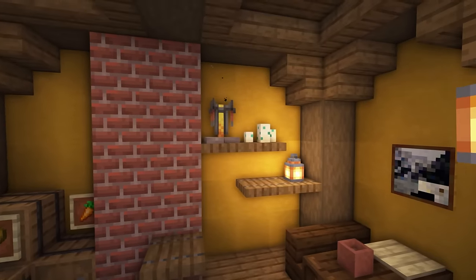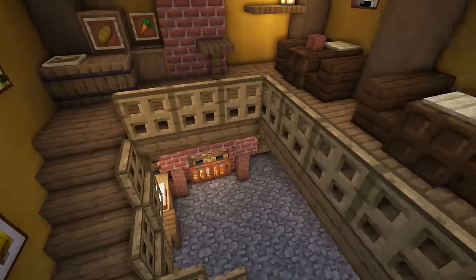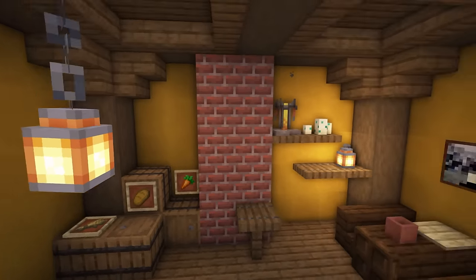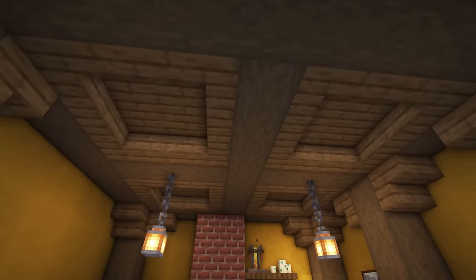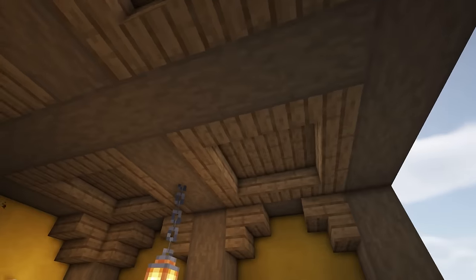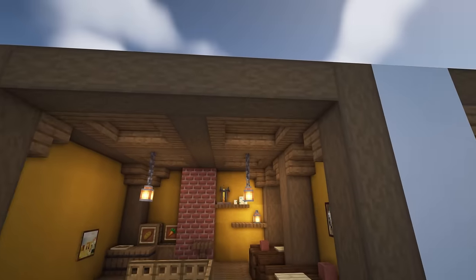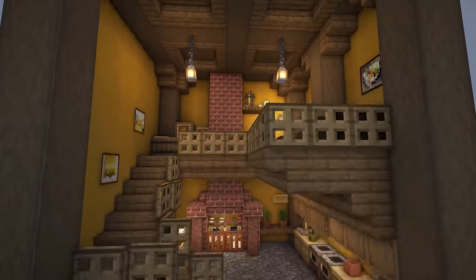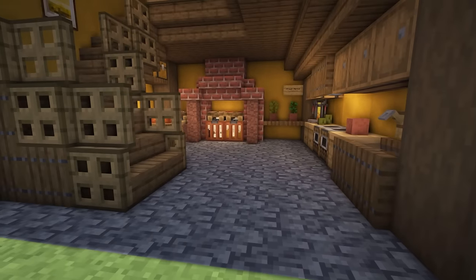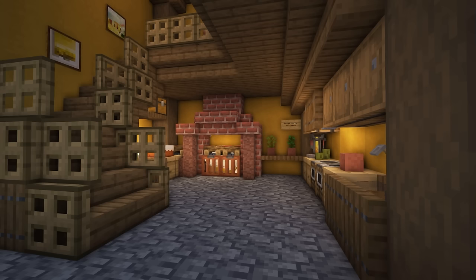There's plenty of storage for things like wheat, bread, carrots, and potatoes — everything a kitchen would need. For the ceiling I've kept it pretty simple but tried something a little different: upside down stairs to create a slight curved point, a slab in the center, and a few hanging lanterns. It's not my most favorite ceiling but it is something different. Overall I really like the vibe from this room, especially the floor — it looks really nice and gives a cozy yet rustic look at the same time.